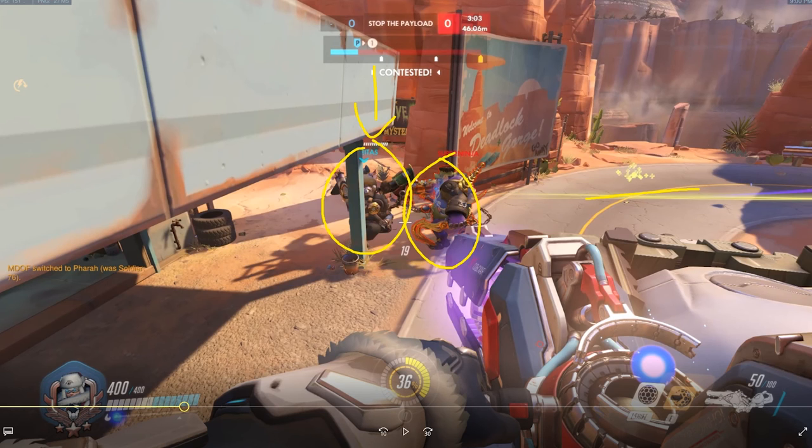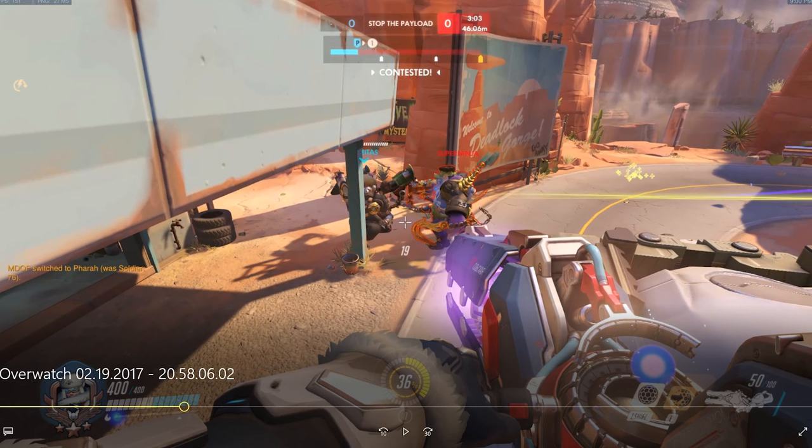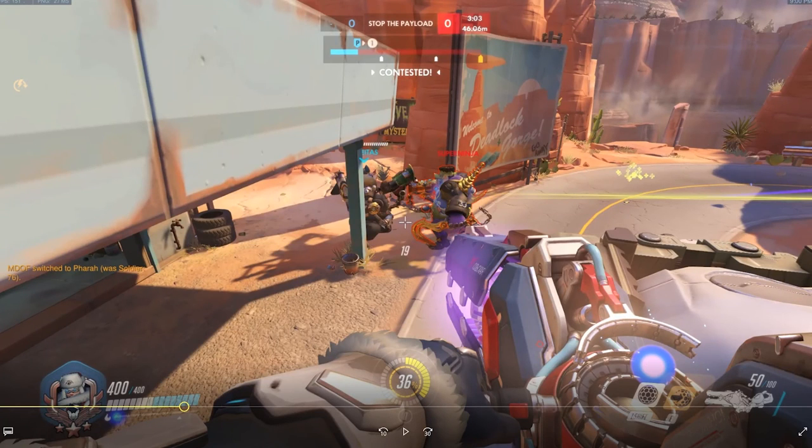Something I'll actually say over comms to my Roadhog teammates is that I don't want them to be afraid to hook first. If we're at the start of an engagement and you know there's pretty much no reason why I wouldn't have my bubble up, go ahead and hook first. Don't be afraid to hook first, because Roadhogs really don't want to hook first — it'll usually get them killed. But hook first, because I will protect you and we'll end up getting this kill. You did a great job bubbling your Roadhog here, but I would go even further and tell your Roadhog: hey, don't be afraid — hook first, I will be there to protect you.